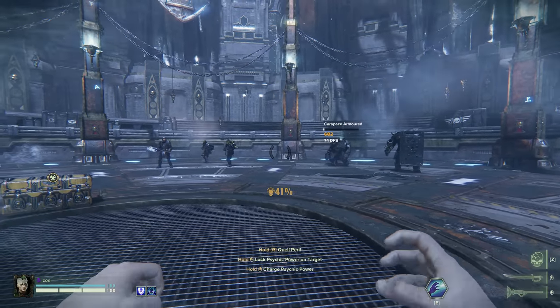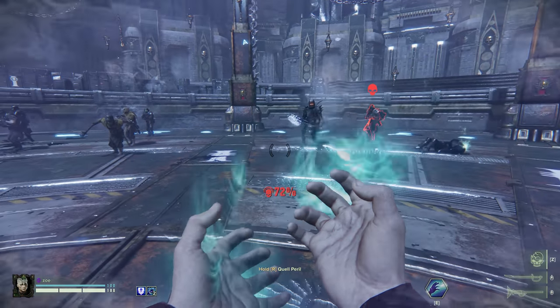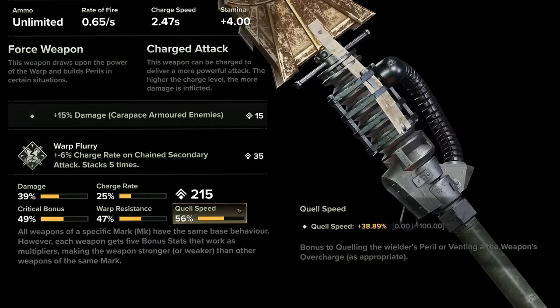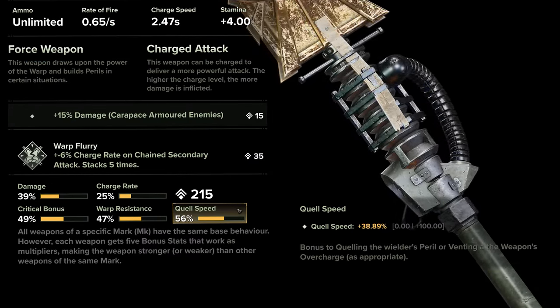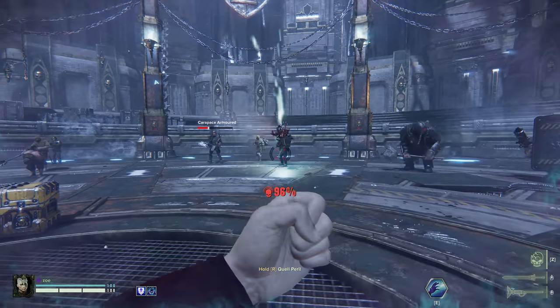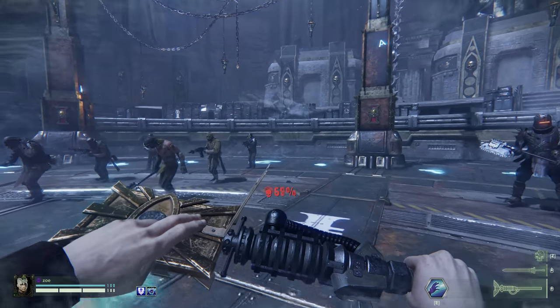When playing as the psyker, quelling your peril with your hands while in brain burst mode makes you slow down to a crawl. So when playing this class, it's important to have at least one weapon with a high quell speed, like a staff. This allows you to regularly remove your peril faster and move around quicker while doing so.